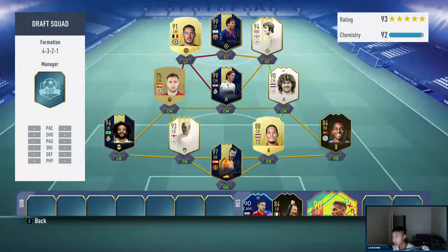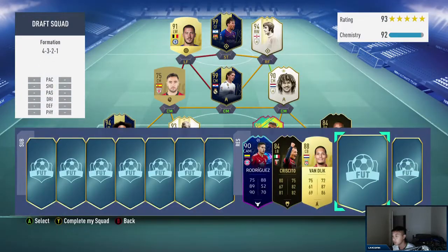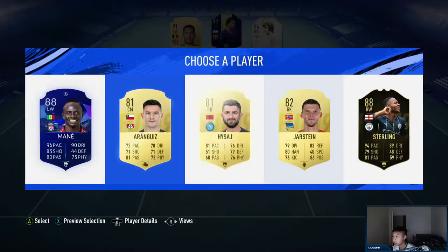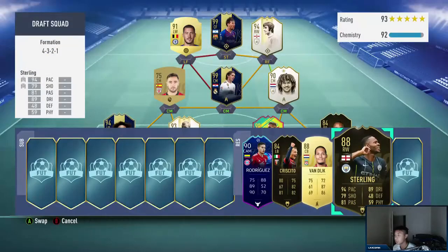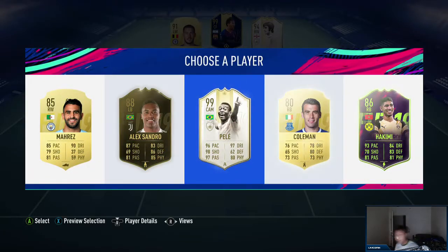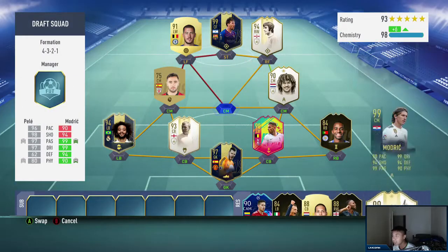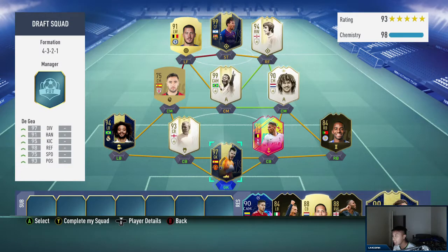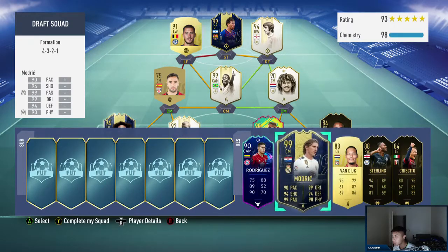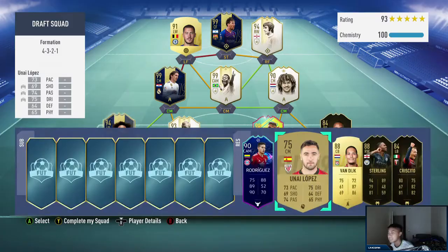Our back line is good, our back line is really good. I'll go with the 90 and shoot him in here. It wouldn't change a thing but - Sterling. It's still a 193, it's still a 193, and we're getting big picks! 99 Pele! Oh boys - that's a 198! A 198 with Modric on the bench. Can we put Modric in here? That's a 193 right there - all we need is big picks.